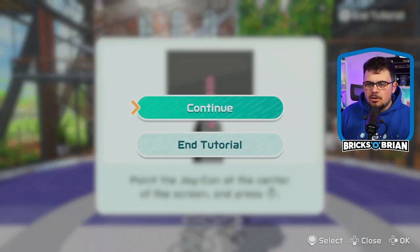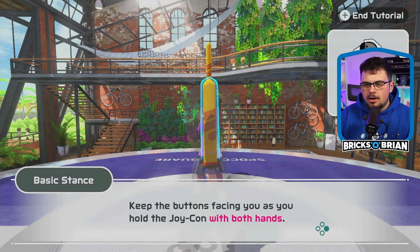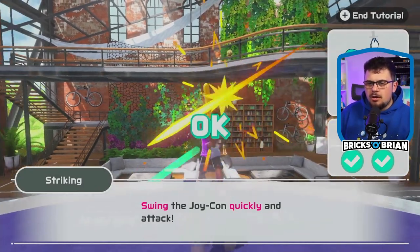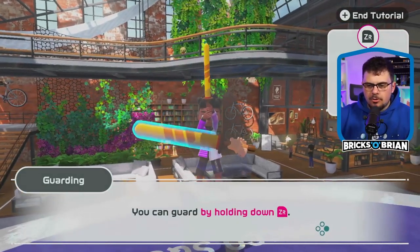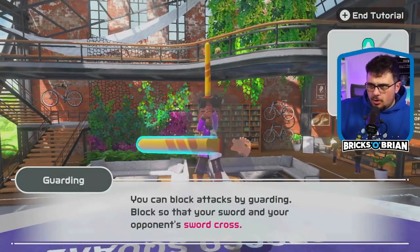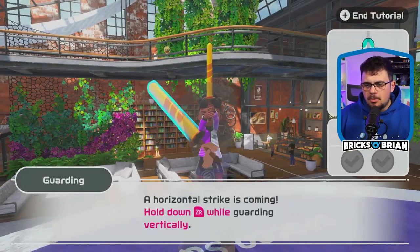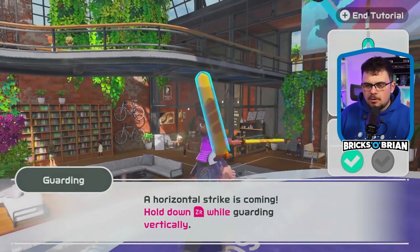I'm going to do the tutorial and see how things go. I can block this way, and basically I'm trying to prevent the other person from getting me. I can swing diagonally, up and down, left and right, and I can guard just like this. I can also move a particular way by moving my sword a particular way. So if I want to sway a little bit more right or left, that's how that's done.